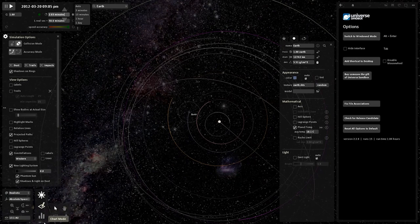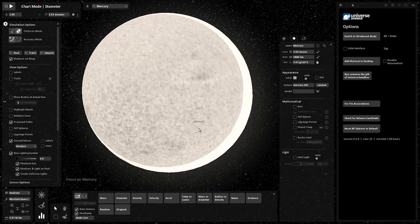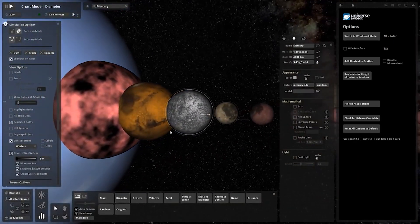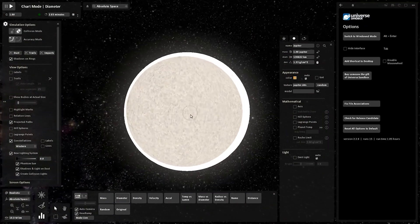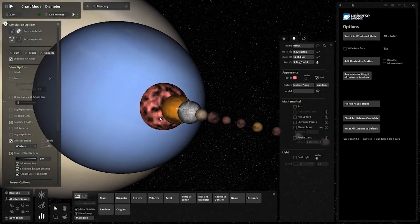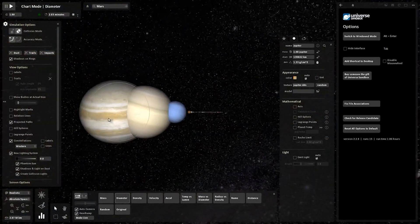There's a chart mode showing diameter — not radius. Diameter goes from one side to the other; radius is from one side to the center, so radius times two equals diameter. Looking at Mars — it's very orange, looking a lot different from the current game's version. The planets seem to be merging due to mouse sensitivity issues, so I'll start a fresh simulation.